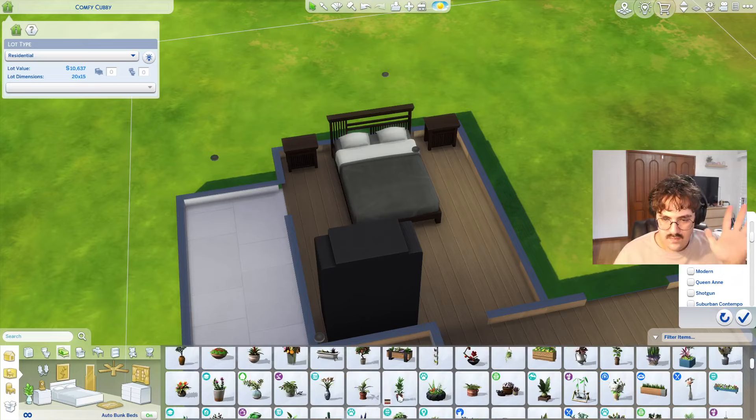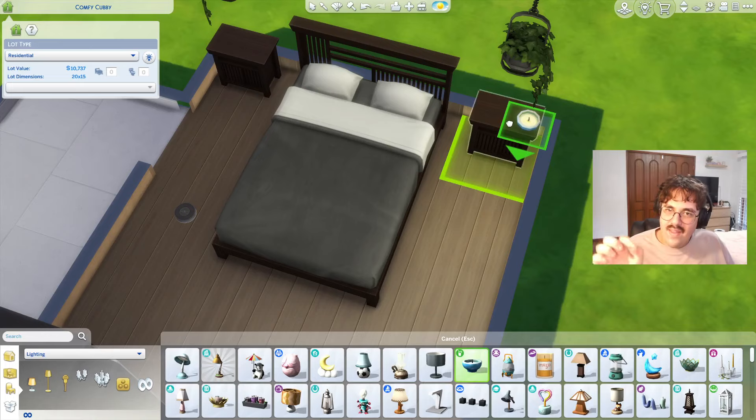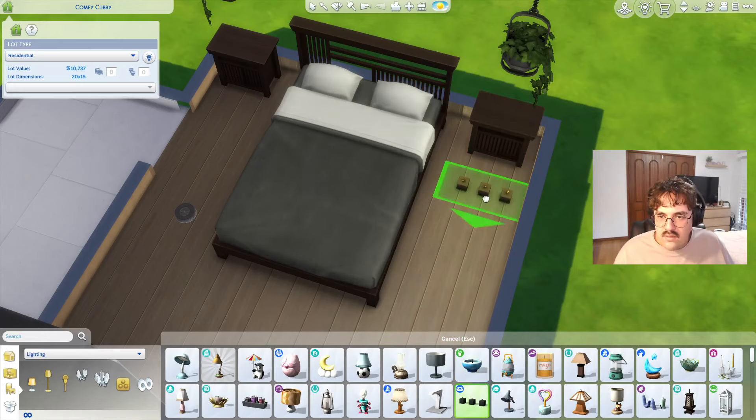We're at $10,000 and we've only done the bedroom — not the best. Maybe we'll just put some lamps in and call it a day. Let's get the bathroom done next. I like doing bathrooms. Do they have shower-tub combos in this game? They do, but the nice one is expensive. Probably better off doing a separate shower. These invisible shower bases are really cool — you can sort of make a little built-in walk-in shower. I love this kind of stuff. What if we did like a cool feature wall in the shower? That's kind of bougie. I'm literally in the table lamp category and it won't let me place half of these on the tables — absolutely ridiculous.